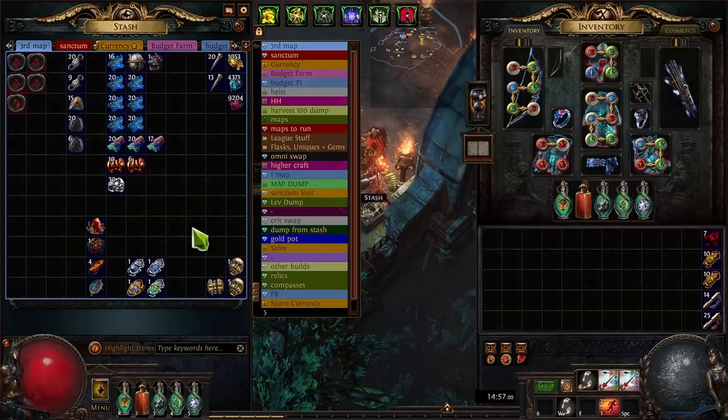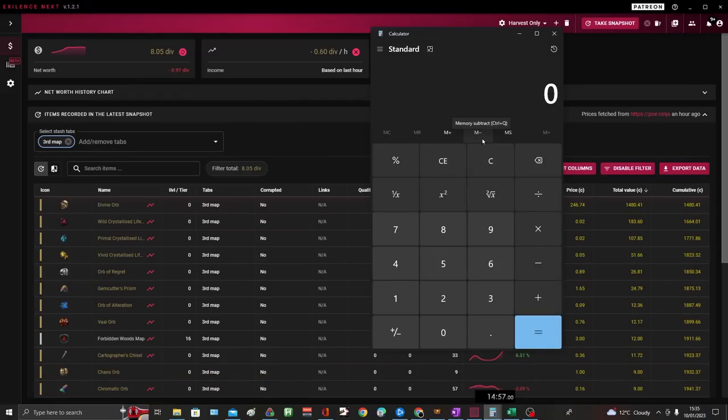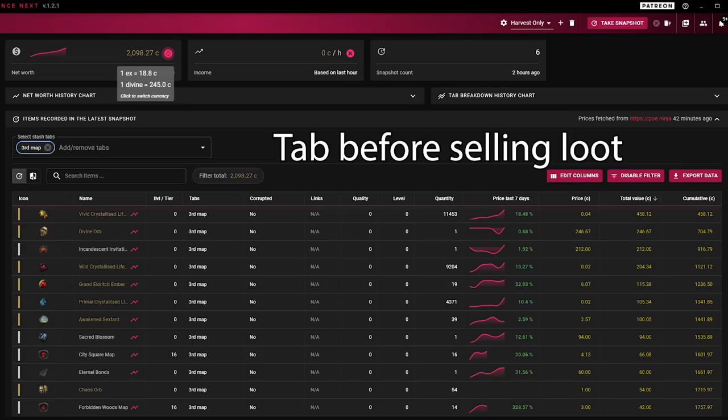I did have one raw divine drop but other than that there was nothing out of the ordinary. I had a div card drop worth 60c and a sacred blossom from harvest. Other than that it was all harvest juice and stuff that drops from red altars. The tab is valued at eight divines; if I take the raw divine out we'll call it seven. Seven divines over 28 maps is a quarter divine profit per map. I've already taken all expenditure out so what you're looking at is the profit. At 250k per divine that's 62.5k per map, and I was running these about three minutes per map.